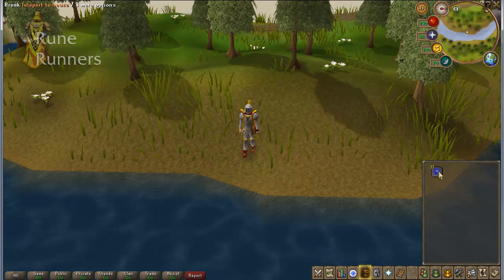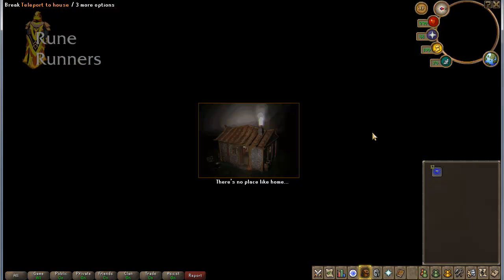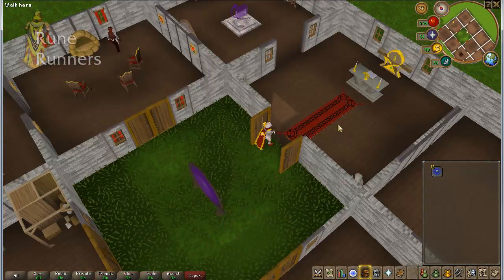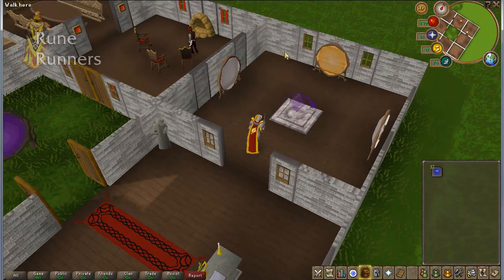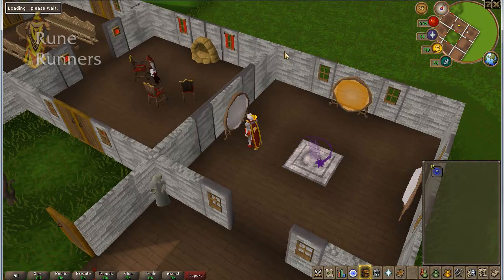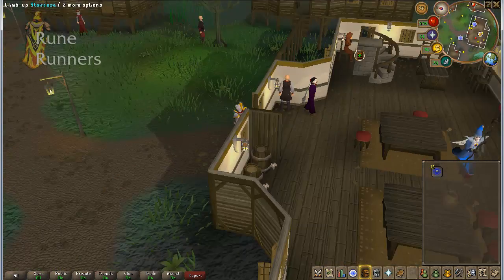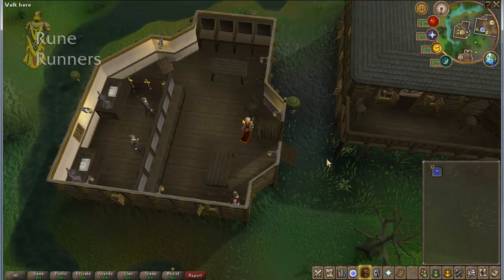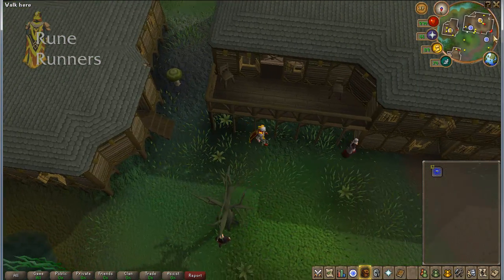Let's head over to the house teleport. If I needed to, I'll recharge my prayer, which I don't. Just run in here and I'm going to use the Carol Portal which takes you to Canifis, which is where we'll be collecting this. For this teleport you can also use the Carol teleport using Blood Runes and Lore Runes in the ancient magics. Now this is the Canifis bank that we'll be using. I'm going to show you one or two runs of how this works and then show you the profit. Let's go.